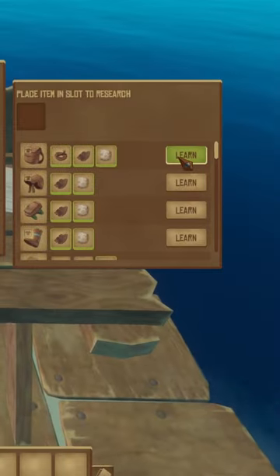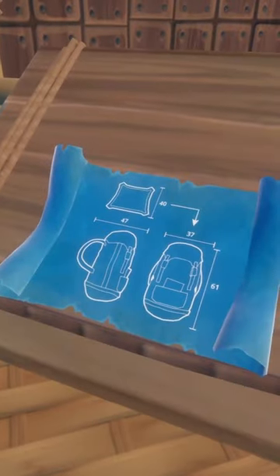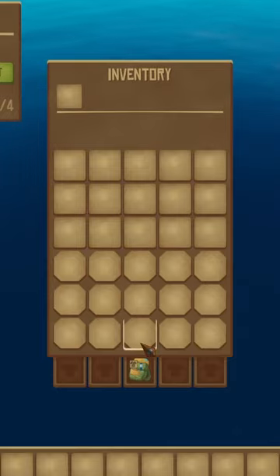The normal backpack doesn't require a blueprint and gives the player 10 additional inventory slots, but the big backpack, unlocked by a late-game blueprint, gives 15 additional slots so you can carry all of your precious cargo around.